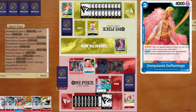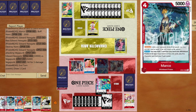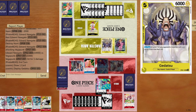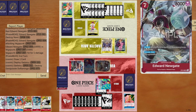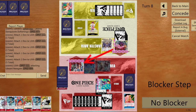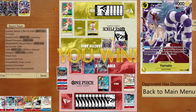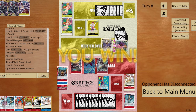If Yamato comes in, opponent can pop Doffy, get back an extra life, then attack — but with four lives I don't mind taking hits while keeping my hand strong. Opponent disconnects. I would have used Katakuri or Yamato differently — but it was pretty much game after that. Let's go for another matchup.